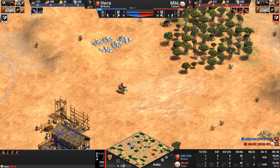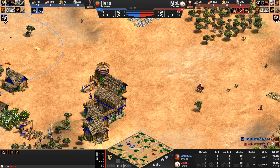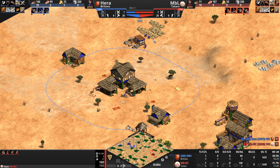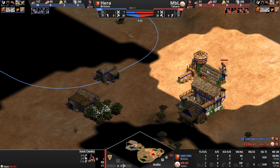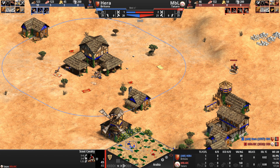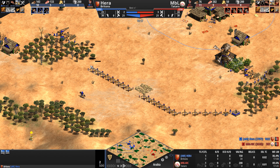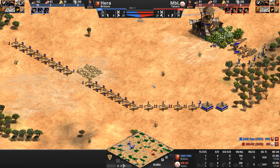Both players hitting feudal off the back of the same villager count at 19. Both have the exact same villager count still at 20. Hera is getting his gold and MBL continues to basically just hang out in the front of Hera's base. Hera's scout, on the other hand, is moving back — he's starting a wall, which is not something we normally see out of Hera.